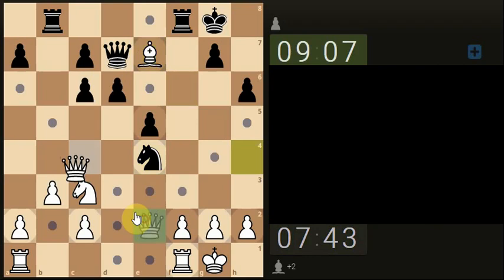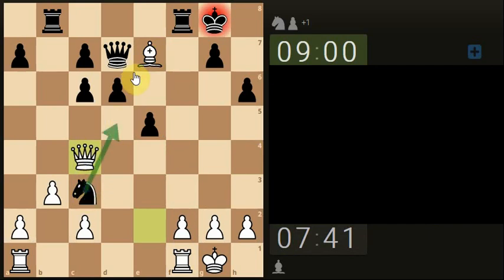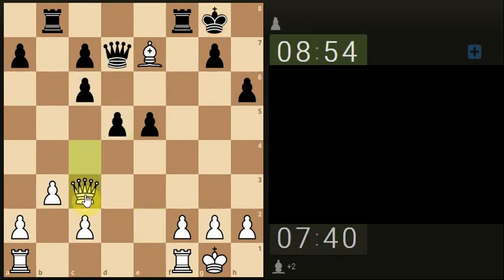We're assuming yes, they are going to get a check on the king. Maybe the knight jumps back, gives us tempo to take the rook. Maybe the queen takes, we take the knight. Maybe they go with the pawn move we said, so we can take the knight and then the queen can take the bishop. It's protecting this pawn here but the queen can take the pawn if the queen takes the bishop.